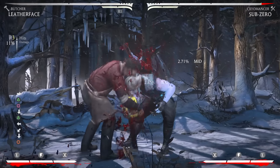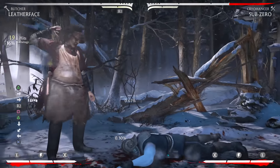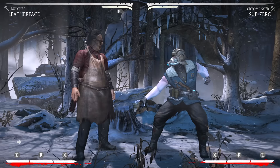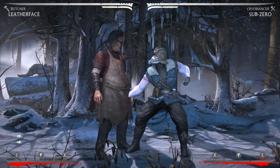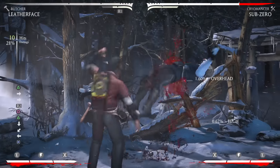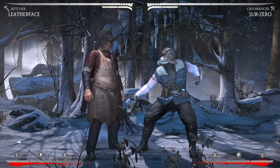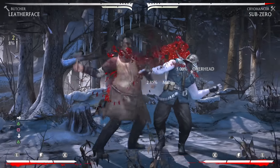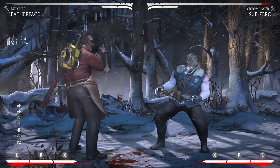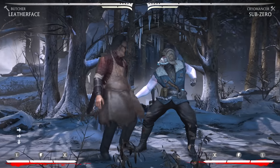Not only that, but you can also do it meterlessly. This comes in handy whenever you hit someone that is standing — meterlessly you get 36%. Very, very good. Of course, if you try to do the same thing meterlessly with the low, you're going to get punished if the opponent blocks it. But if you actually connect with it, it's going to work. You even have time to jump in since you're at range — 33% meterlessly. So Butcher Leatherface can get a lot of damage either with meter or without meter.